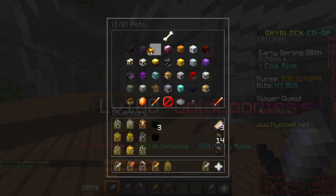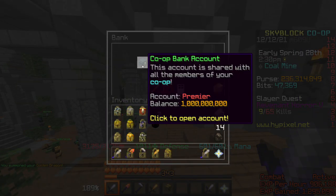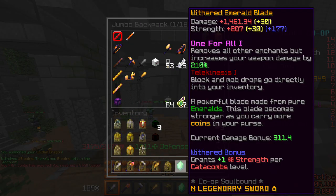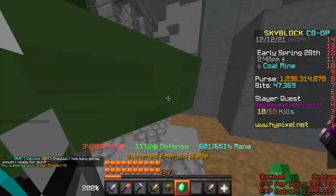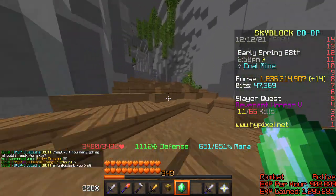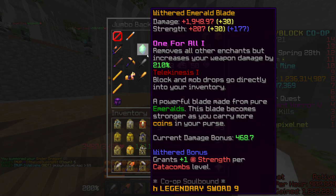Golden Dragon is definitely better. I'll take out all these coins and use Emerald Blade — so I'd only do 1.1 mil with no coins, but with Ender Dragon, 1.5 mil. So yeah, G-drag is definitely better.